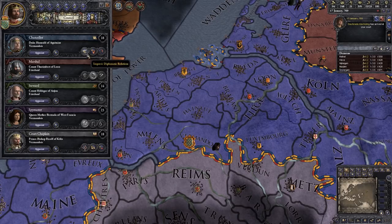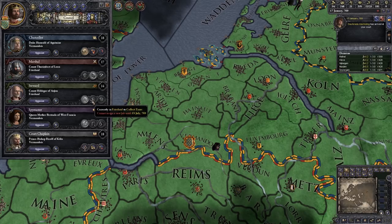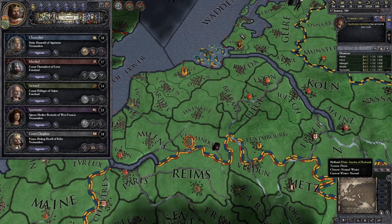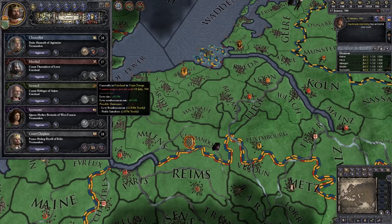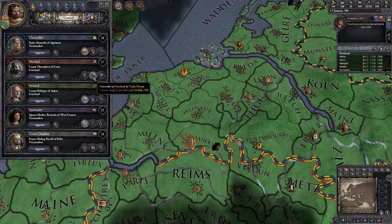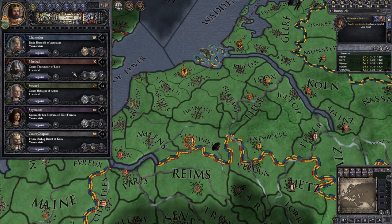You will notice there is a limit to where you can actually put certain councillors. Particularly with the marshal and the steward — they can only raise levies or collect taxes in your domain; they can't do so in lands you don't control directly. Also, once you've moved somebody, you can't move them again for about six months. You do have to give them six months between reassignments.